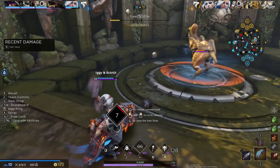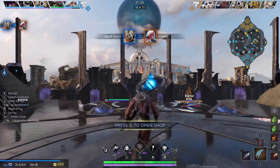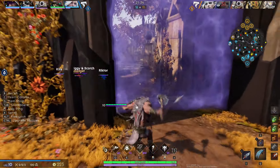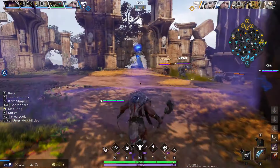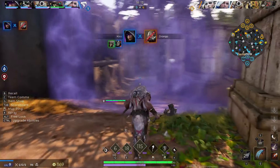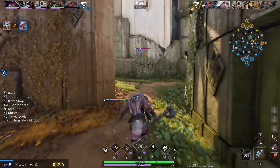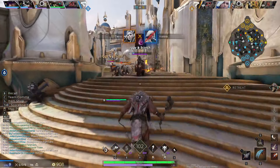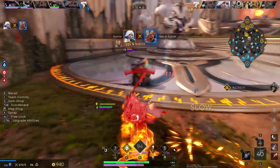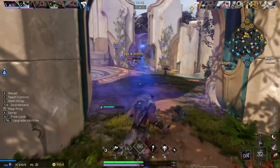I wanted to pull this clip because it really bothered me and it's a general tip. If there's a jungler going for the buff and they're really low and alone, don't just sit there and watch like Iggy and Scorch did here — go in and kill them. Don't just wait for the last hit because if it's their jungler, they'll use Smite and you won't be able to snipe it. If Iggy and Scorch had gone for the kill, they would have gotten it, and then Fangtooth would have been really low and easy to clean up. If you see the enemy jungler going for Fangtooth alone, just go for the kill — a lot of times they'll just fixate on getting Fangtooth and you can kill them pretty easily.